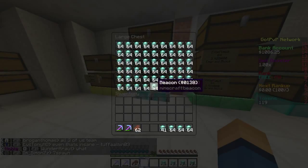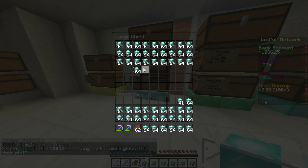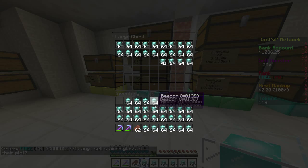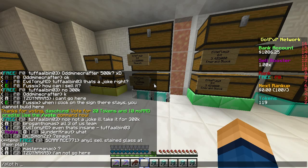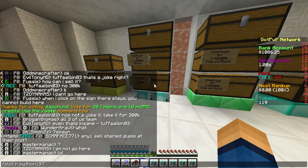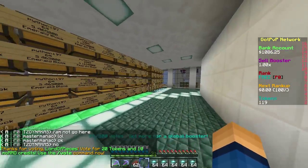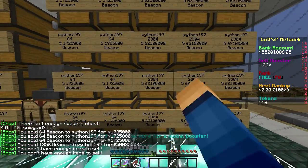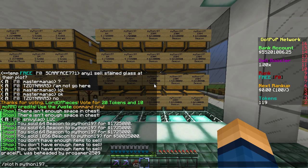Boom, we're going to make tons of money. So we're going to grab everything and then we're going to sell it all to Python since he's like a rich man on the server. We're actually going to leave the 40 beacons there. And then we're going to do slash plot h Python 197 and we're going to go sell all of this stuff at his shop. Let's just sell the whole entire inventory — boom. We already have 55 mil.